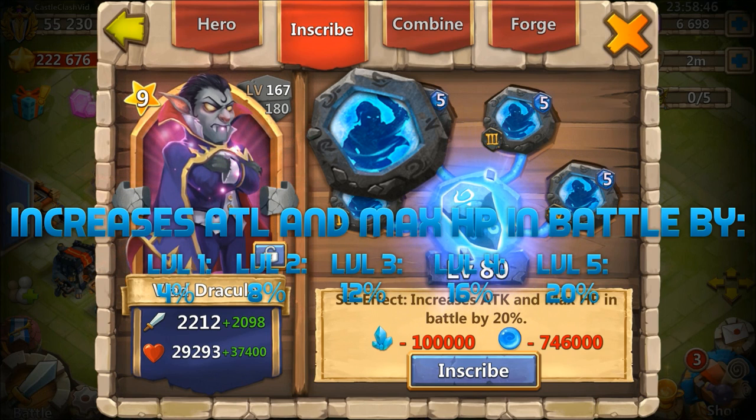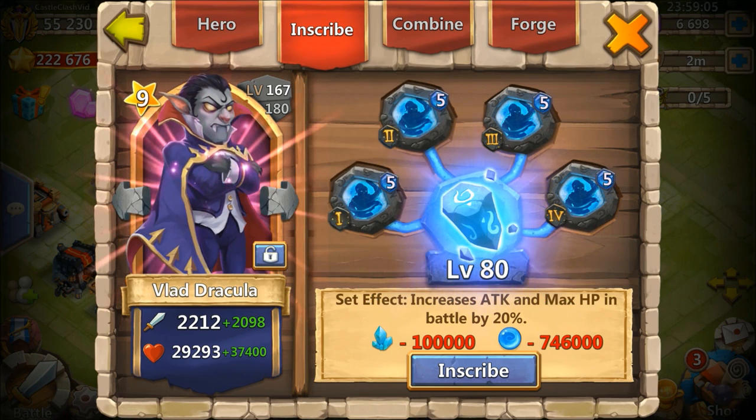Bulwark is a combination of War God, but it also adds hit points, which is a great combination. As you guys know, War God simply increases attack and doesn't do anything else. At level 5, War God will increase 10% more attack than Bulwark will, but Bulwark with this extra hit points boost makes it amazing.